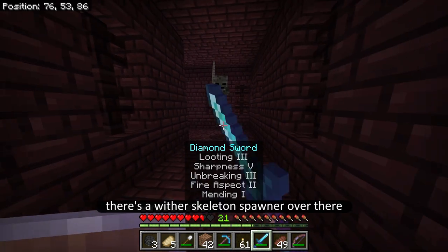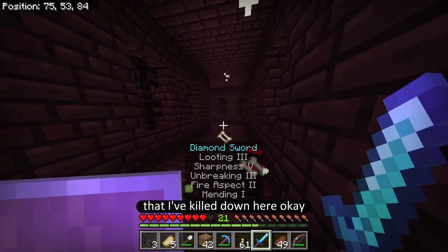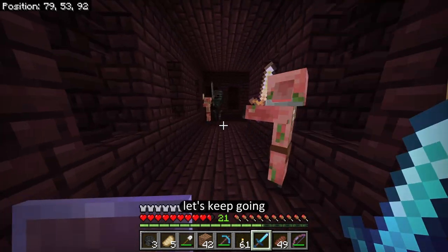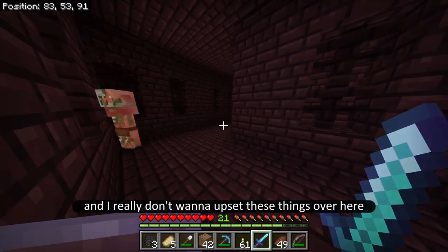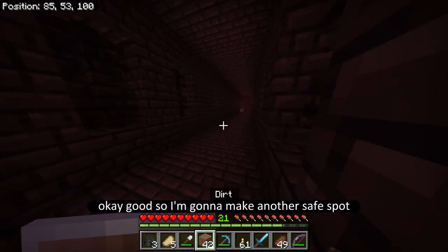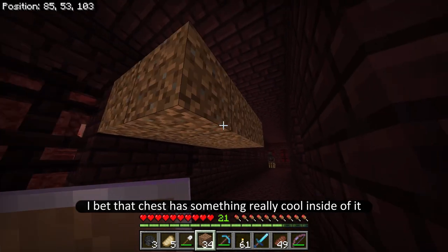Apparently there's a wither skeleton spawner over there, because there's already been five that I've killed down here. Six! And I really don't want to upset these things over here. So I'm going to make another safe spot right over here — and there's a chest. I bet that chest has something really cool inside of it.